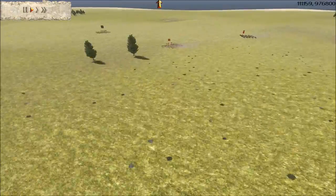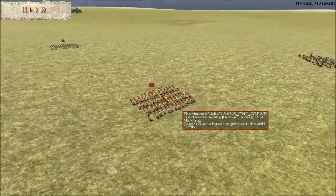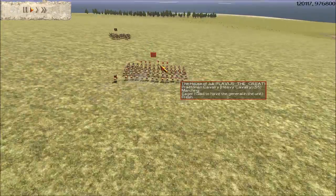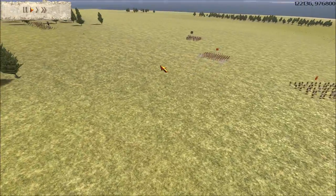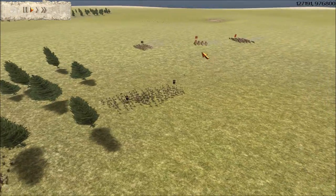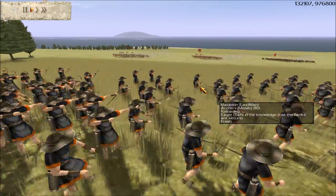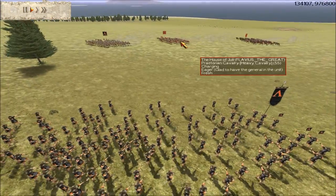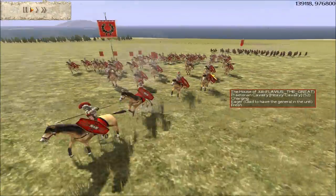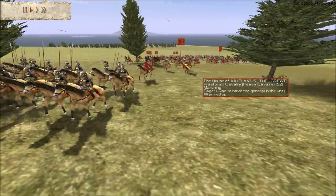Already my opponent sees my one visible unit and he's going to go right for my companion — that's where my general is. Good idea, because his Praetorian alone could easily take out my companions due to their sheer quality. I'm going to try to isolate his cav units and make sure they don't get away. I'm going to try to shower them with my archers. Unfortunately those blinged-out Praetorians are pretty well armored, and I only managed to drop three horses in those few volleys.